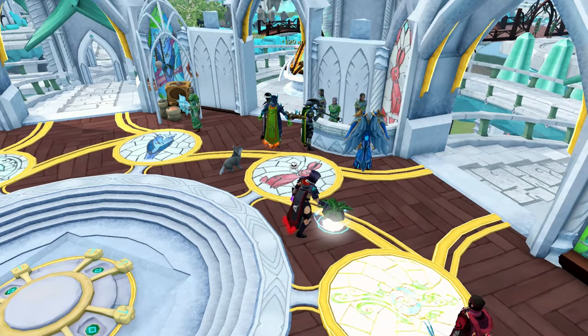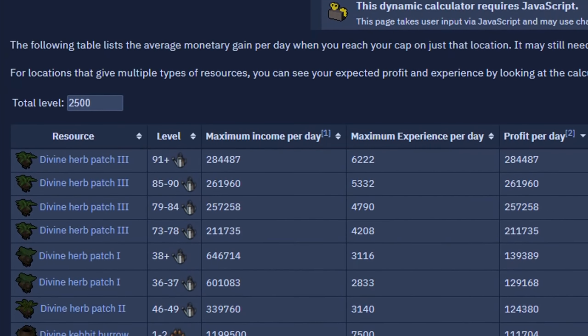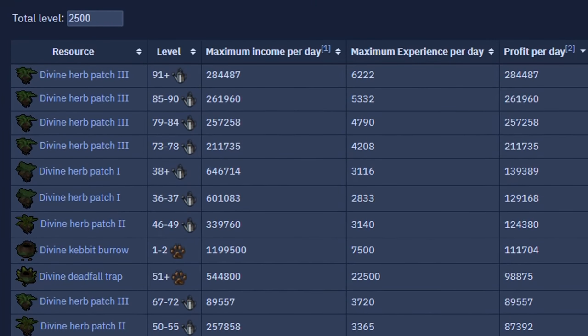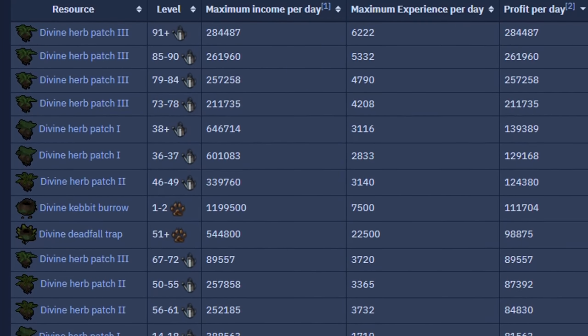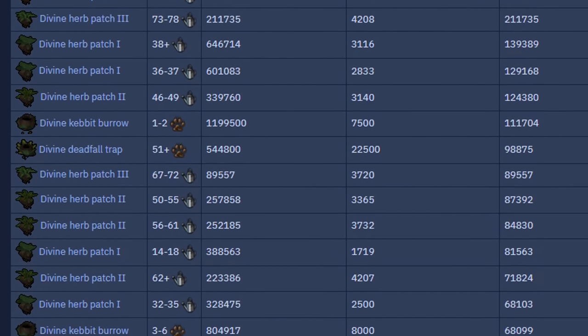The next method is creating divine locations, which can be a profit or a loss, but generally are a good idea to do anyway for the insane amount of experience they provide in a short amount of time, every single day. If you use the wiki link in the description below, you'll be able to see how much experience each location gives you and what level it requires. Be cautious though, as sometimes the Grand Exchange prices aren't accurate and you'll be making more or less money per divine location.